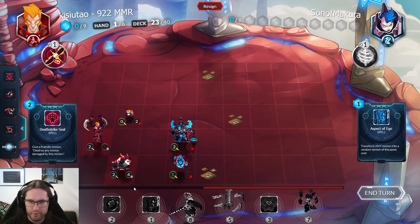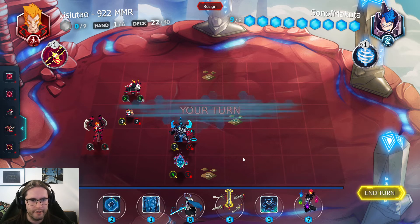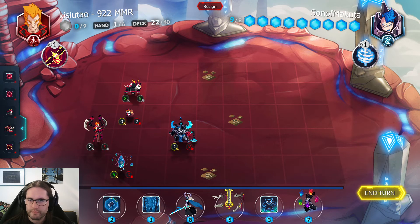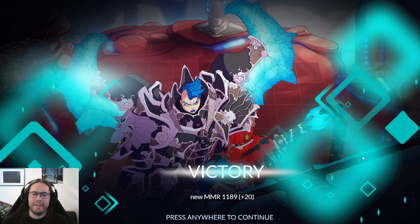Okay, I can transform this. I have two shots at transforming it into something that dies to Dancing Blades, and then I can kill them with the Wisp, or Dancing Blades plus a general attack. Oh nope — opponent, I think you might have rushed that a little bit. Yeah, I do like what they were doing with the Second Seal — I think that's clever, trying to set up buffed minions.